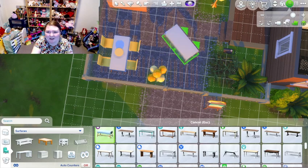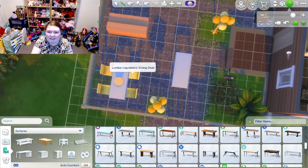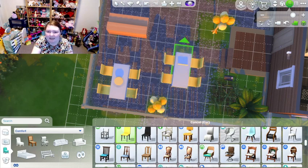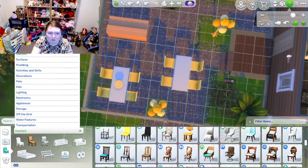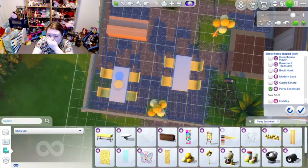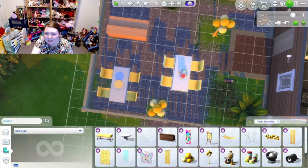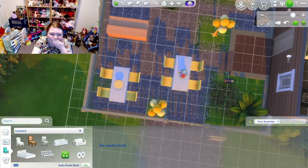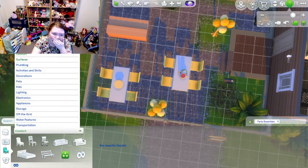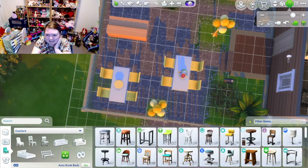I'm gonna put another table and this one I might put snacks at, because you really only need one cake. I'm going back to the Party Essentials Kit and I'm gonna get the snacks. I think I want snacks because this is very kids' party vibe — except maybe the bar shouldn't be at a kids' party.